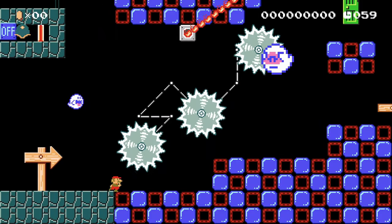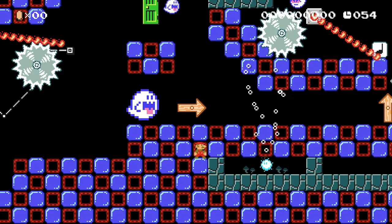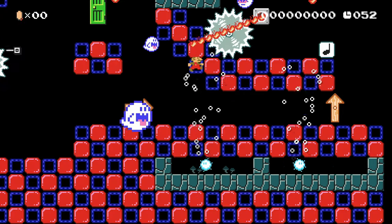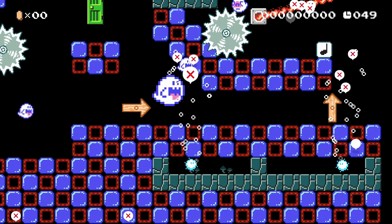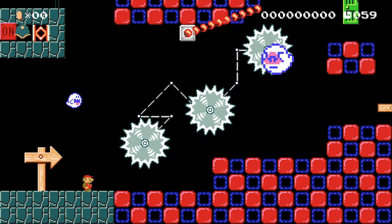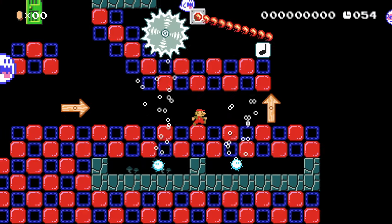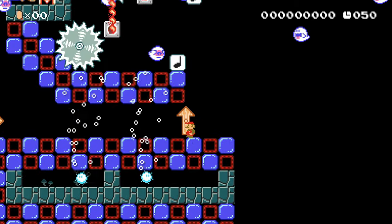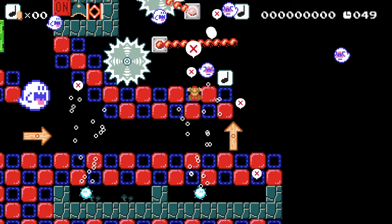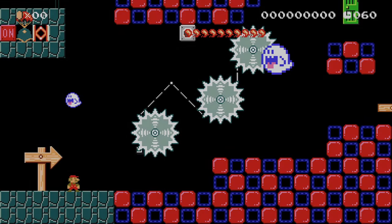I don't know if that door's where I'm meant to go, but there's definitely a way up above it — maybe I just need to jump the moment I get out of it. You can't climb back out. That's insane. This is like quicksand. Oh, so it's a beetle shell hitting a thing — that makes sense.